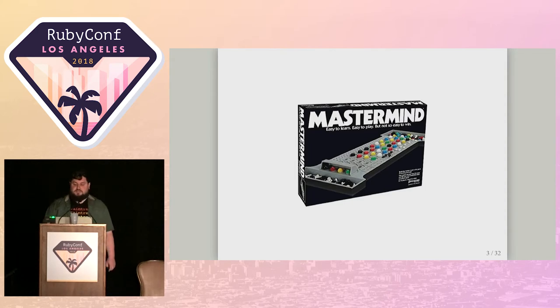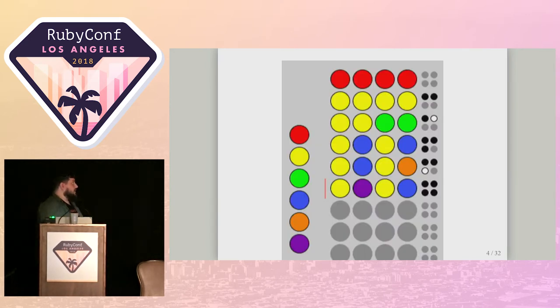Mastermind is based on at least a 100-year-old pencil and paper game called Bulls and Cows — no one knows quite how old it is, but it dates to at least the late 1800s. Here's an example game. The secret pattern is off the bottom of the screen, hidden from us. In the very first guess, there are no circles to the right of it, meaning it got no score — I guessed four red pegs, and none were correct.